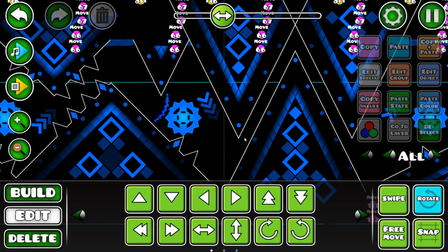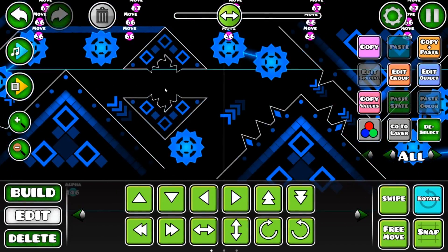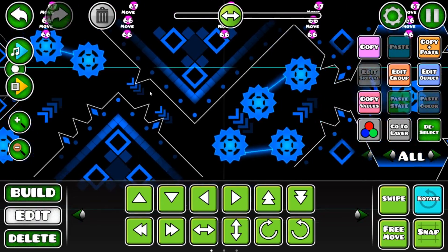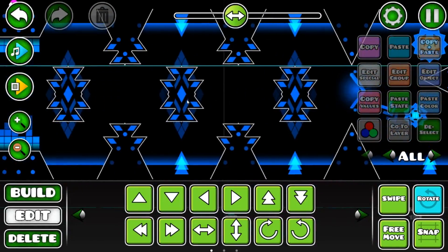Next buff we have is this thing, which is not that bad. Then we have some extra things over here — I added a spike over here, I made this so you can't go in, and I'm pretty sure I added this spike. And then we have this part which is pretty much, yeah.